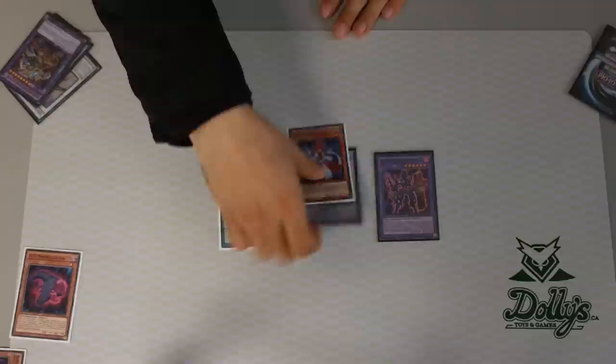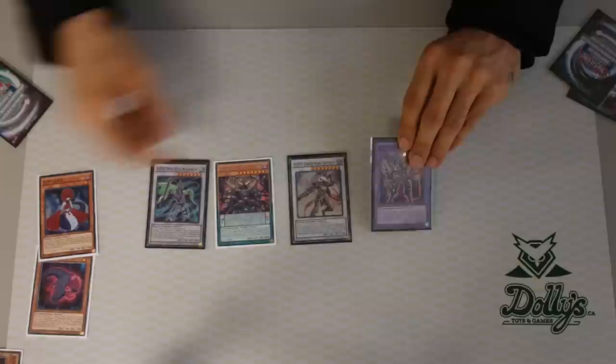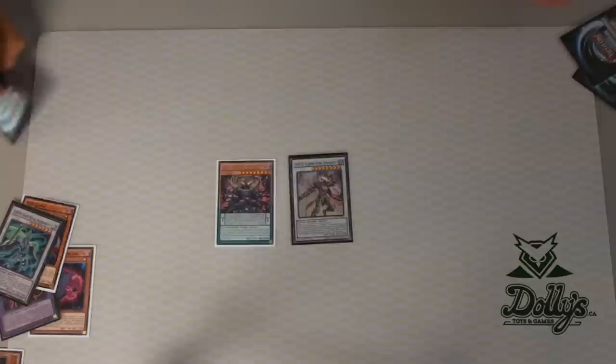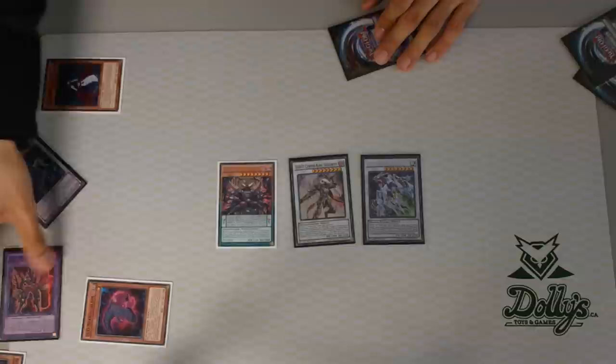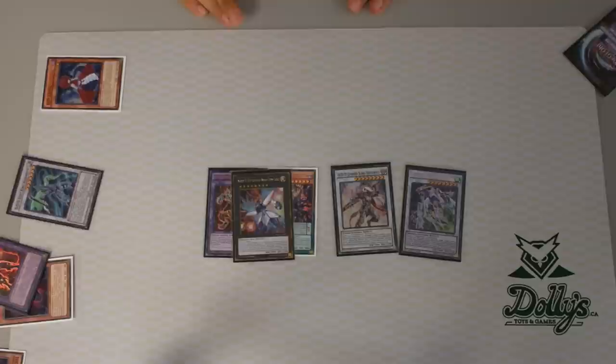Ragnarok will bring out the Temujin. This will bring back the Lamia, and you don't activate his effect yet. You tune these two — of course the Sig — for Siegfried. This activates, especially with Alexander, to bring back Alexander. Then you activate Lamia, send Temujin to Grave to special summon, tune with Alexander. Lamia gets banished — Crystal Wing. And then from Grave, you banish the Necro Slime and the Temujin — either one of these two, it doesn't matter — to summon the Beowulf. And then you overlay for Number 38.